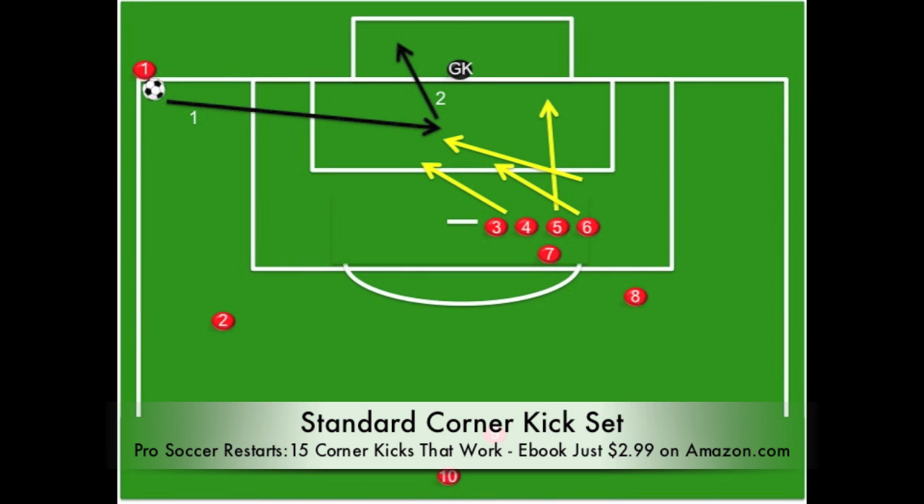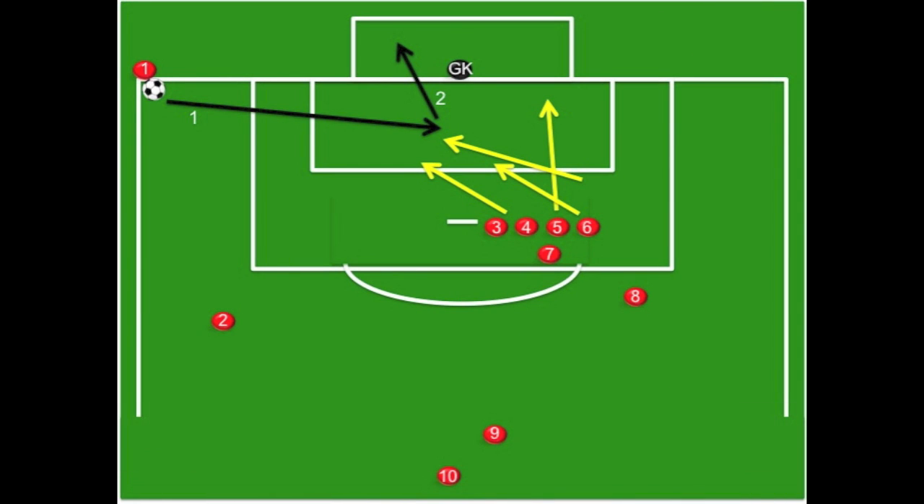This first corner kick is a basic standard corner kick, which you can use over and over again. Each player has an assigned zone to run into. The kicker will have hand signals, which will indicate a short corner — where player number two would come in to create the short corner. The signal can also indicate near post service or far post service.